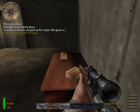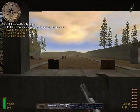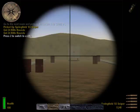Switch to the Springfield O3 sniper rifle by pressing the rifle key. Press the secondary attack key to toggle the sniper scope.